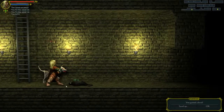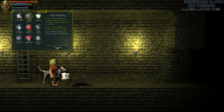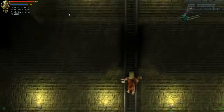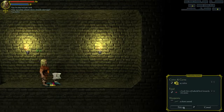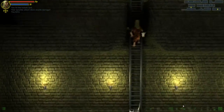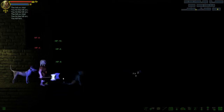Let's take out that guy down here. Level up - level ten. Let's max out dual wielding since we're dual wielding all the time. Get our maximum attack speed. And now we can finally progress through this place.